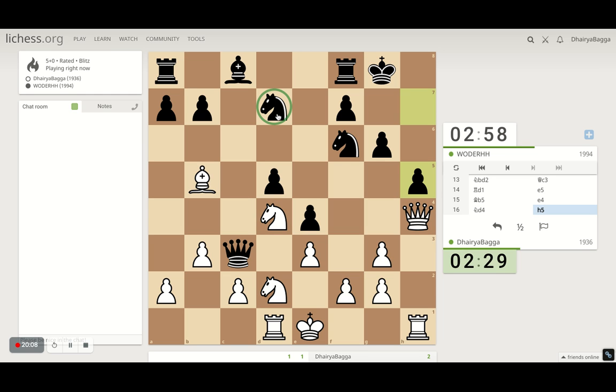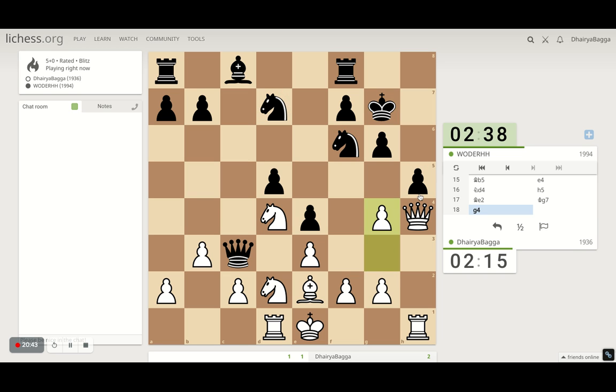His knight can be troublesome so I think I should take it. Let me get the bishop back — that's another way of playing, maybe a sacrifice later on. He can't move the knight because he loses the other knight then — that's the problem he needs to solve. And that's what he does. I can play the pawn forward here — looks very tempting. He cannot take because I take with the bishop otherwise.